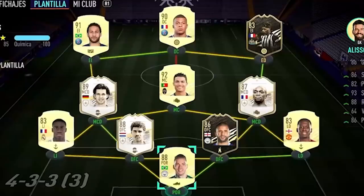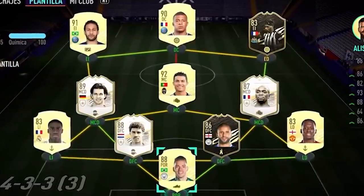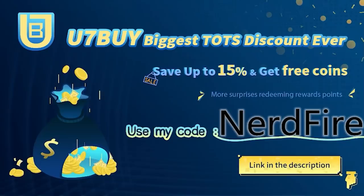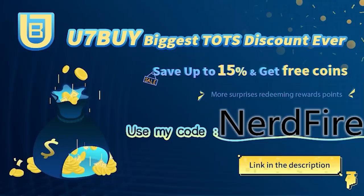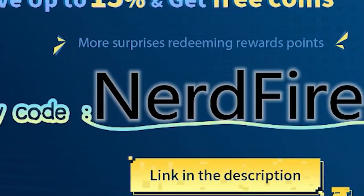Alright, so a load of the brand new Icon Swaps packs. Let's open them up and see what we can get. Are you facing ridiculous teams and stuck with ones just like this? Well, look no further - head over to u7buy.com. They're doing their biggest ever Team of the Season discount. Save up to 15% and get free coins. Use the code nerdfire at checkout for an additional discount on your order.